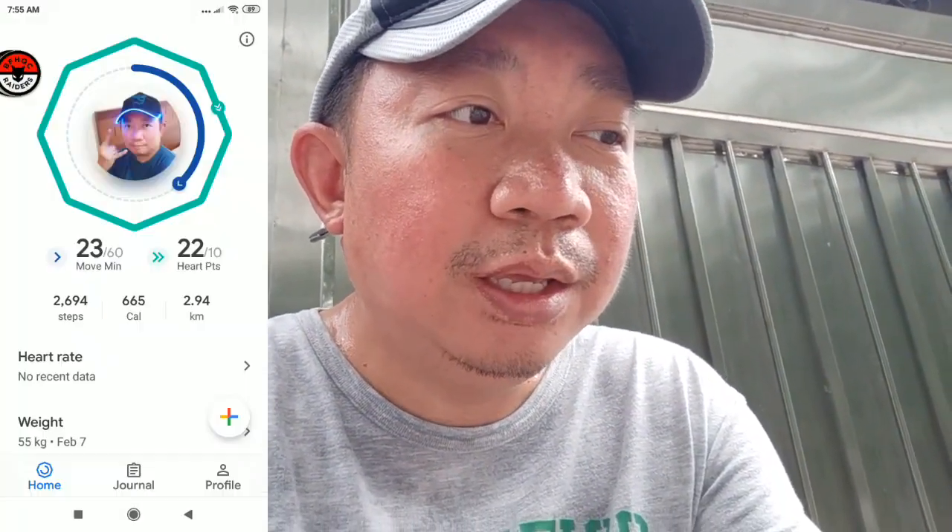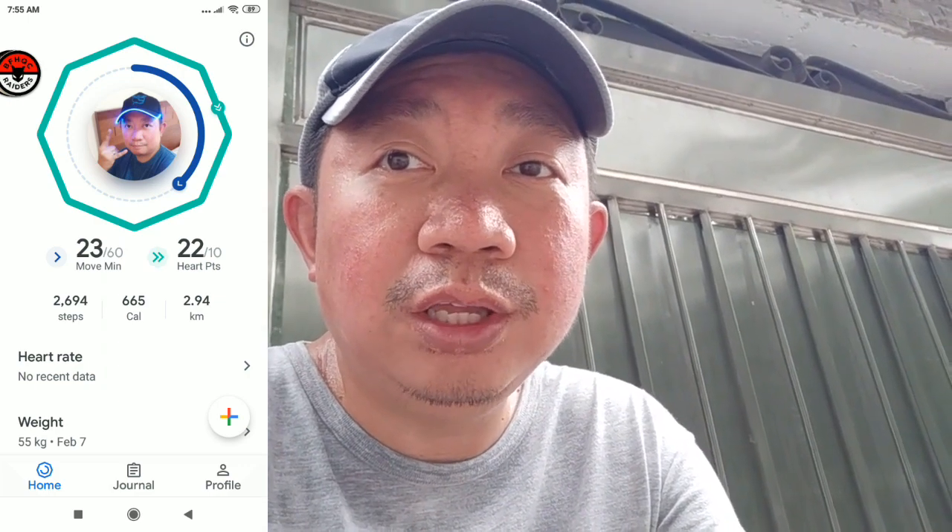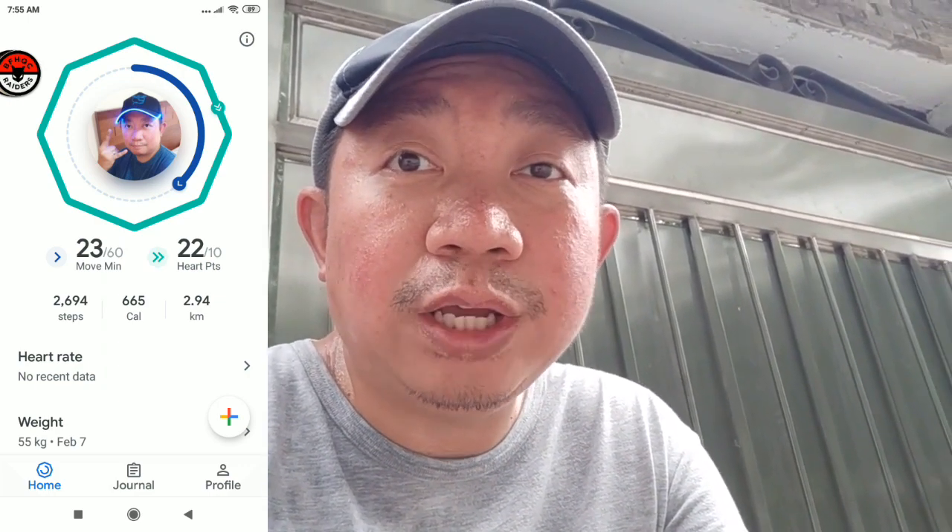We're back again at our starting point, and you can see we have accumulated 2.94 kilometers — just by shaking your phone and taking an alternate walk and jog around the park! So that's our Adventure Sync tutorial guide, and I hope everyone maximizes Adventure Week. Hope you got that and get your phone shaking! As always, stay safe and happy raiding!